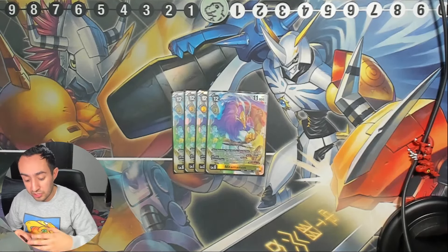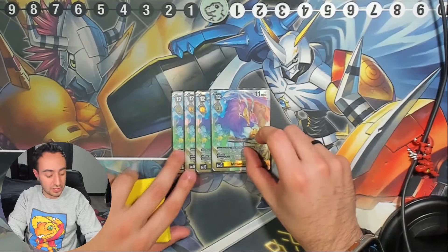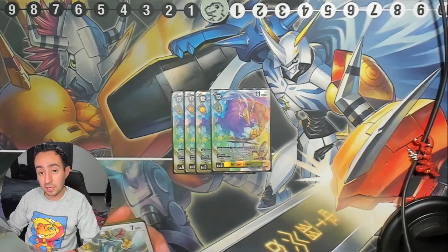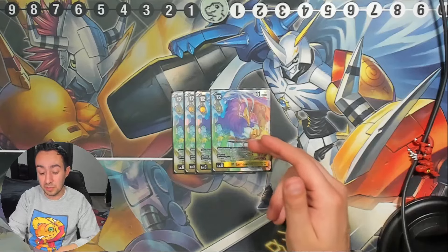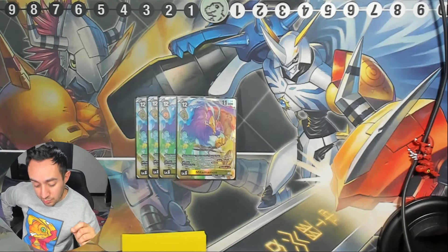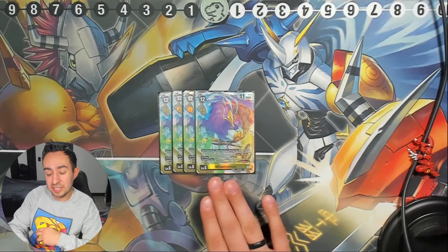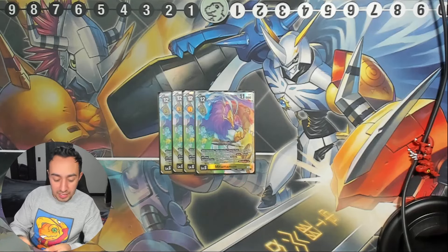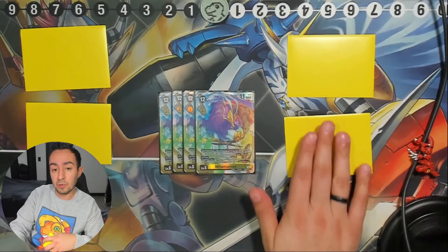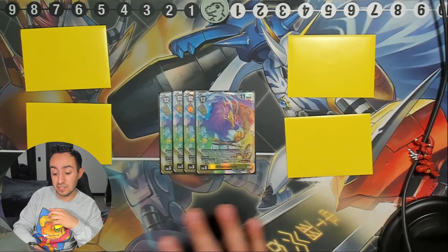The Rush carries over all turns. Also, all of your Digimon gain Barrier. Barrier means: when this Digimon would be deleted in battle, by trashing the top card of your security stack, prevent that deletion. That goes very well with the next effect — on your opponent's turn, all of your opponent's Digimon whose level is greater than or equal to the total cards in both players' security stacks gain Security Attack minus two. So if you have two security cards and your opponent has two, all their level 4 or higher Digimon get Security Attack minus two.